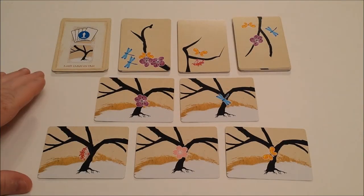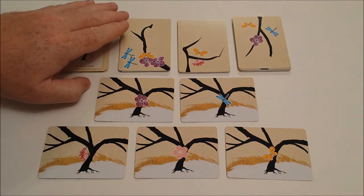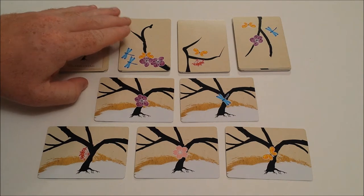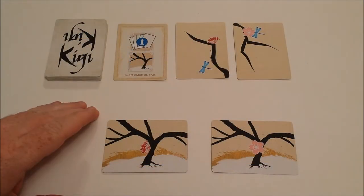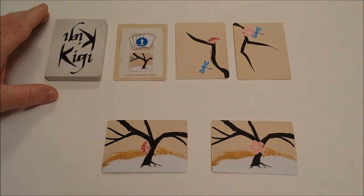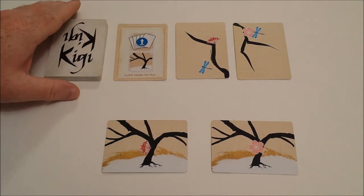It's Kigi. Let's take a look at it. The deck comes with five trunk cards with five varying symbols, as well as branch cards with the same symbols, and commission cards that will be used to gain extra points. Each player begins with a random trunk.